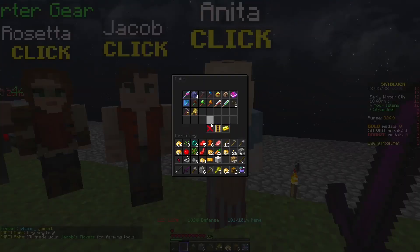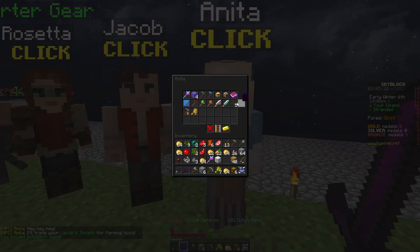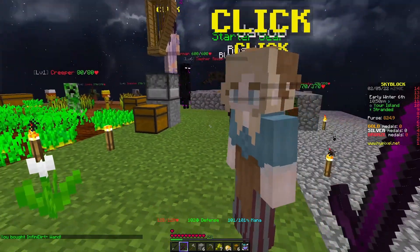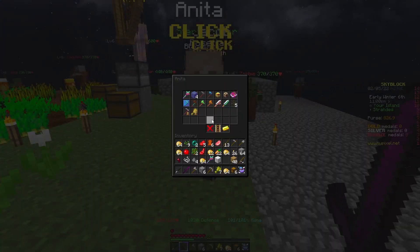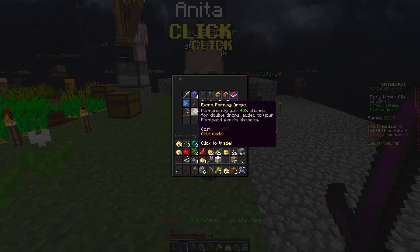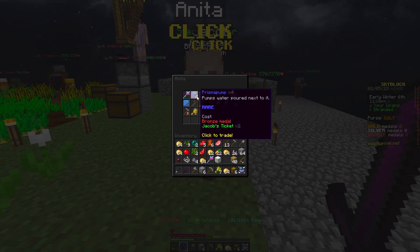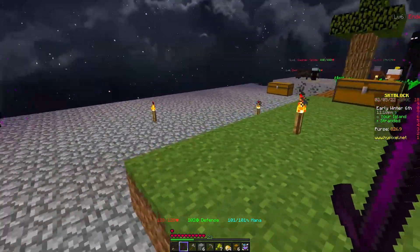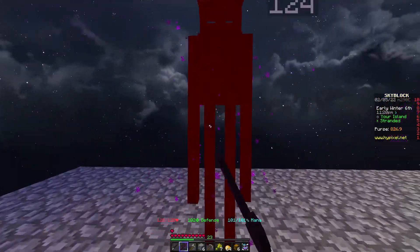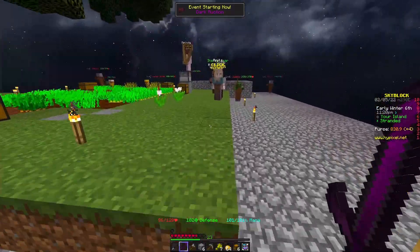Infinidirt wand is immediately going to be my first purchase. What else does she have? She has melon seeds. I don't know if I need melons, but that's cool — that's how I get that. What else does she have? I think that's modified, because usually right there is the extra farming drops. Prisma pumps are going to be two Jacob's tickets and a bronze. If I get a Prisma pump, I have infinite water. I need a bronze medal — it's going to be so bad to try and get one.